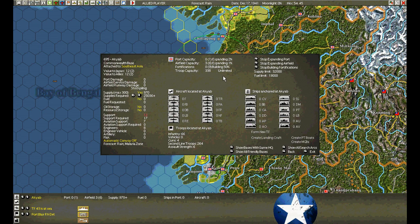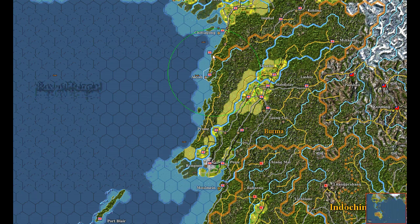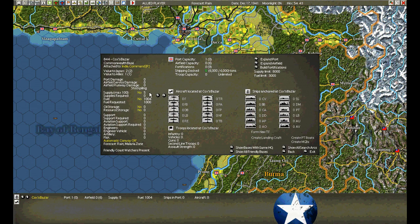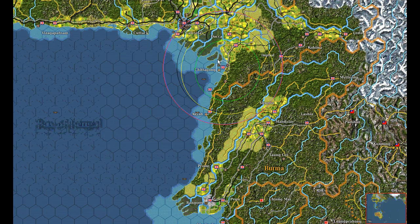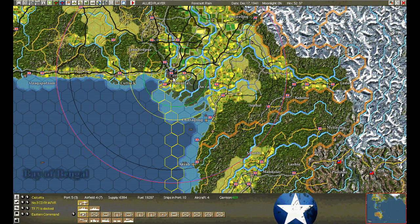Looking at this base, it's a zero — no wonder I can't unload anything here. It's a zero. So I'm going to try to unload here at Cox's Bazaar. This base force is moving forward and we'll start building here. He's already got a port of one, so we'll order it to stockpile. We'll move this AKL over to Shitikong.